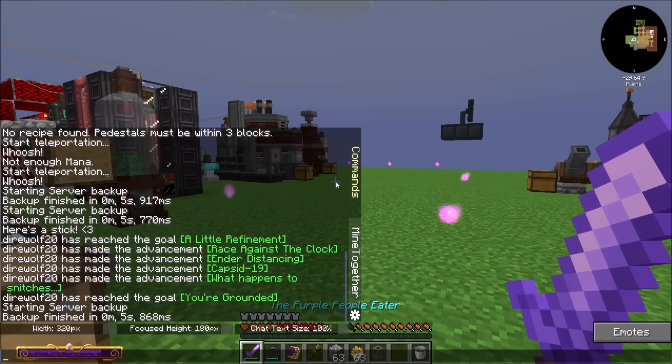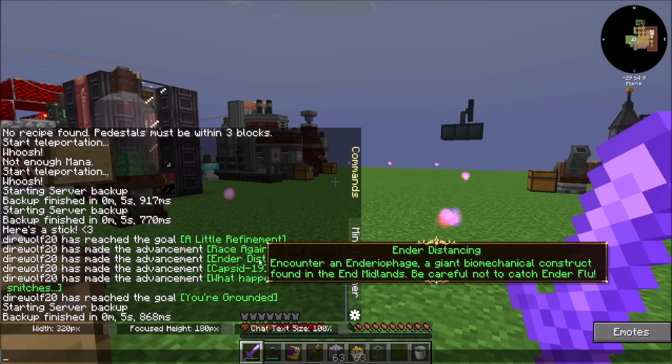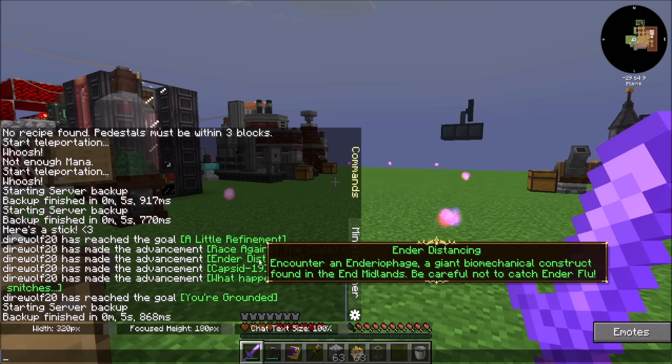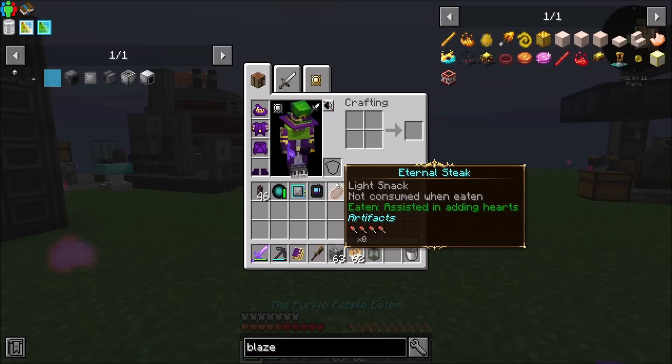I don't know what any of these are. Make a refinery controller — I did that. Catch the ender flu effect; cure it by eating many chorus fruit or drinking milk. Be sure not to let it run its toll. Encounter an endereophage, a giant mechanical construct found in the end midlands. Be careful not to catch the ender flu. Obtain a capsid from a slain enderophage — use it to slay items or to transfer them upwards. Get trapped in concrete feet; be affected by a ritual of gravity. All kinds of cool stuff happened as a result of that purple mob thing.